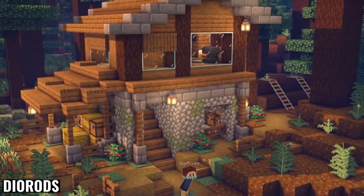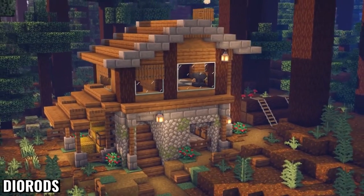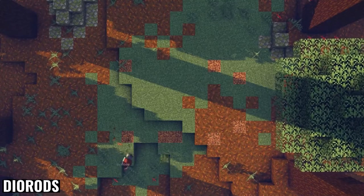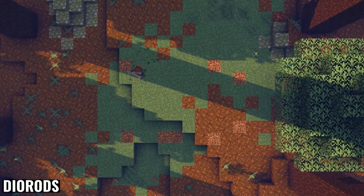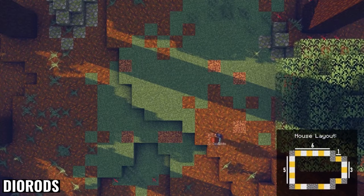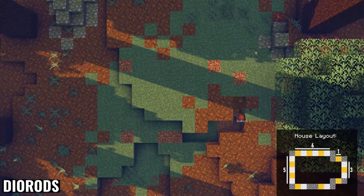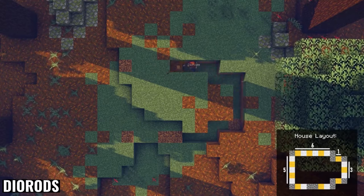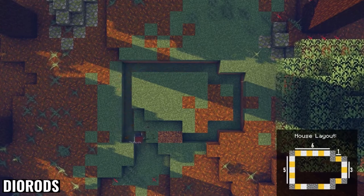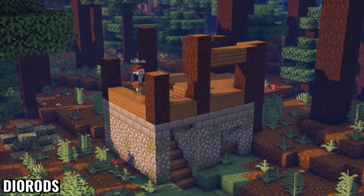Die rods builds a very nice Taiga base with spruce and a lot of stone variants. This base looks very nice and uses a lot of very simple blocks that you can get at the very beginning of the game, which is always important for a starter house. In the Taiga biome you have the mossy cobblestone, so it's great that he incorporated that into the build. His video is very easy to follow along with — he has the entire house layout right there and then goes step by step on what you're going to do for each layer, so it's a great quality tutorial.